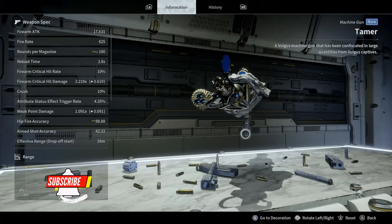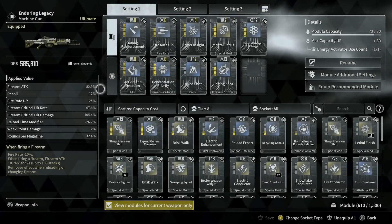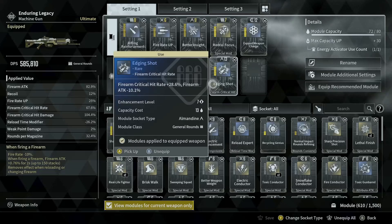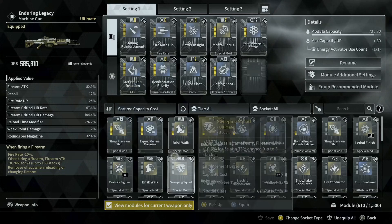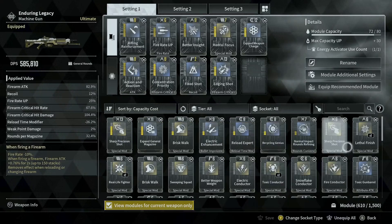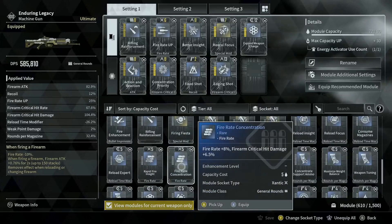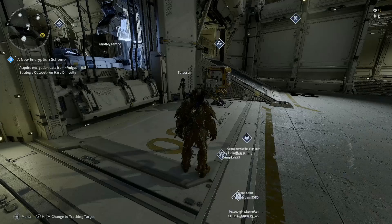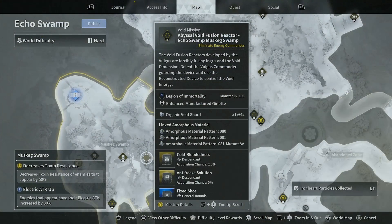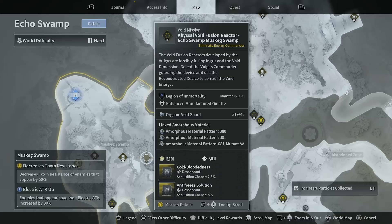You need to add modules to your favorite weapon and your favorite Descendant — that is how to get powerful in the game. After going through the campaign, you will have a lot of modules at your disposal. But for the best ones, you will have to grind for a good amount of time and hopefully RNG is on your side. It's important to note that the drop rate for the best modules in this game can be quite discouraging, but they are not impossible to obtain. Many items you need to grind for will tell you the drop rate of said item, so you know what to expect.